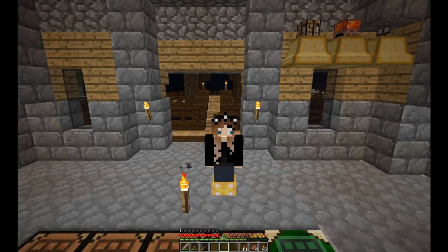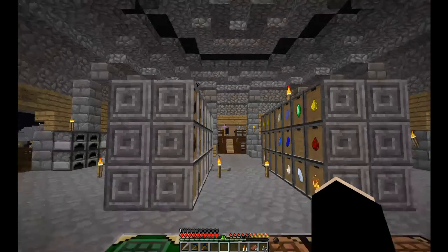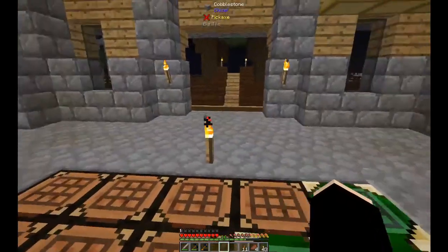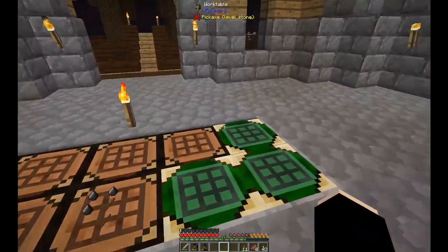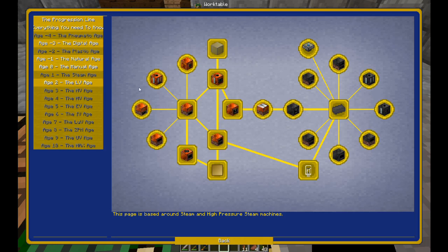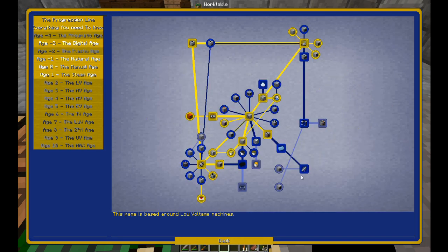Hello and welcome to episode 17 of my crack block series. Thank you for joining in again. Last time I made the electric blast furnace and I had to make aluminium - that's what the quest wants us to do. It's also for us to progress to the next thieving tier, which is an aluminium mesh.